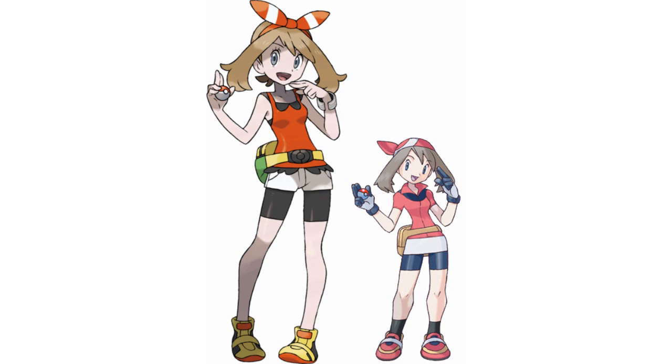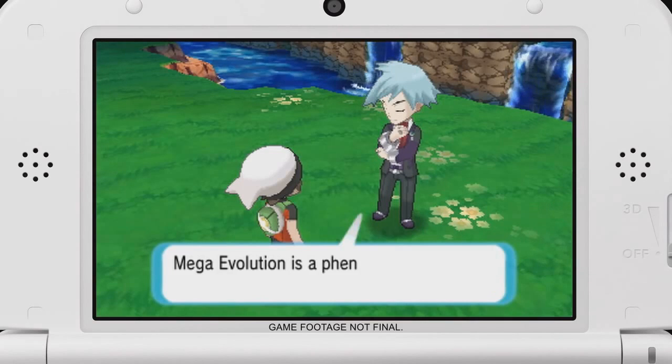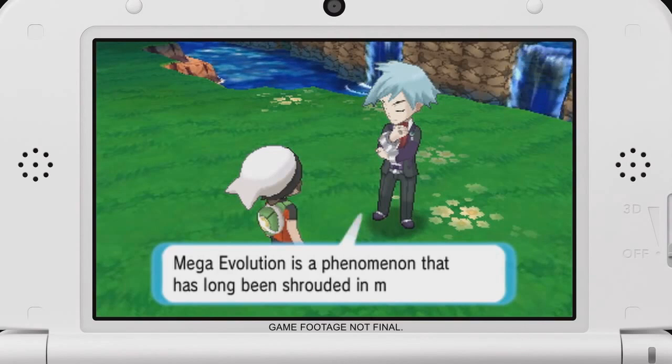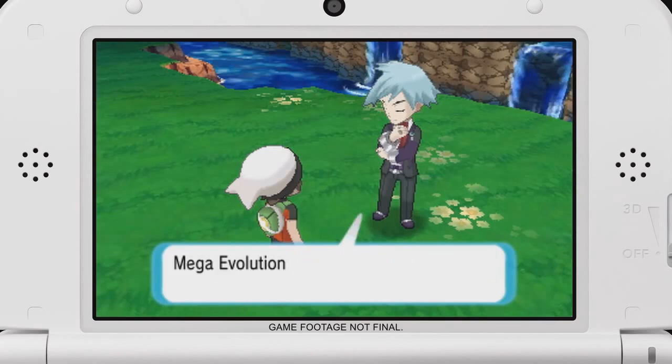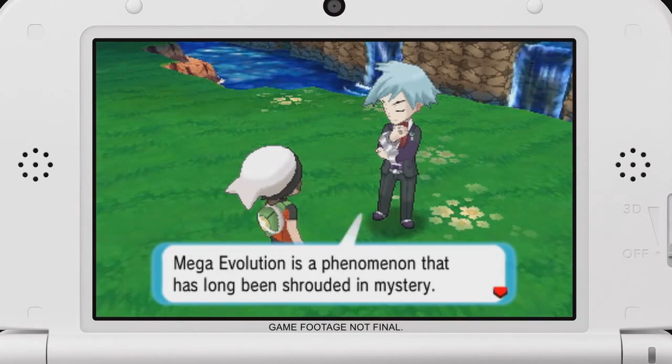But the lack of any major change may be because the option to change outfits returns from X and Y. It was one of the favorite new features and it'd be odd not to have it return here. Oddly enough, the only character shown so far without a redesign is Steven Stone. Instead, he looks to have a new motivation as he's curious about Mega Evolution, which could mean that he's the one that you receive the Mega Bangle from. It's a fitting role change too, given his love of stones and the fact that Mega Stones are required for Mega Evolution.